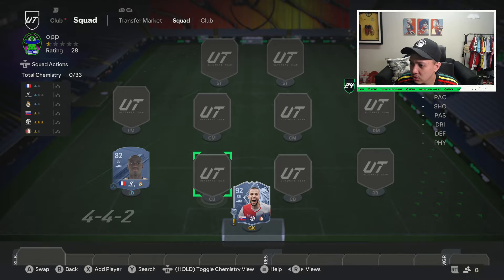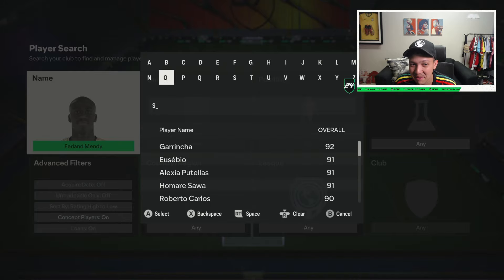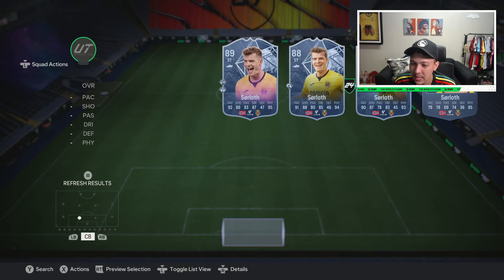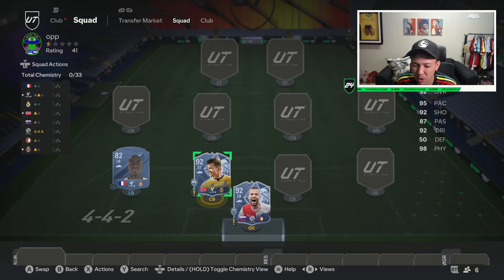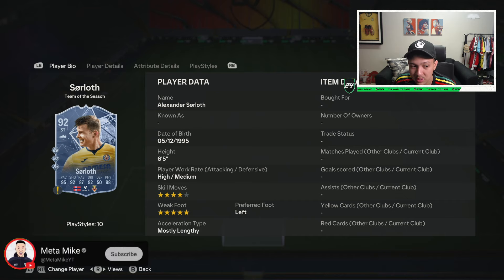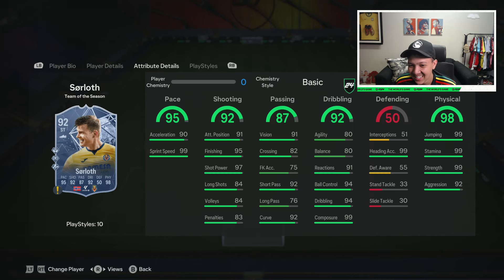The very next card is the main man Søloth. If you've seen other creators like Boris Legend, people still use the pink version of this card and cook with it. He's kind of like a cheaper Haaland — cheaper Haaland Team of the Year. Five star weak foot, four star skill moves, six foot five — this man's gonna shrug off anyone in his way. 1995 born, what a beast.